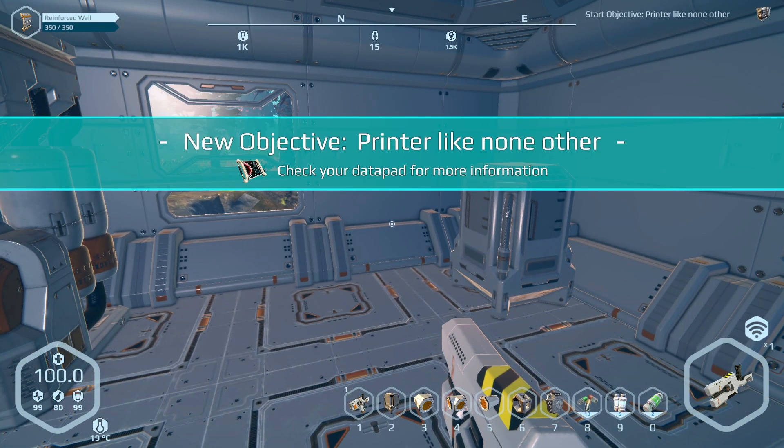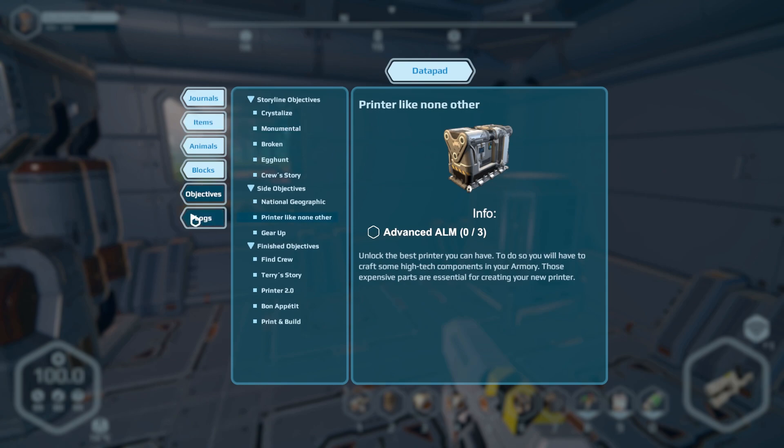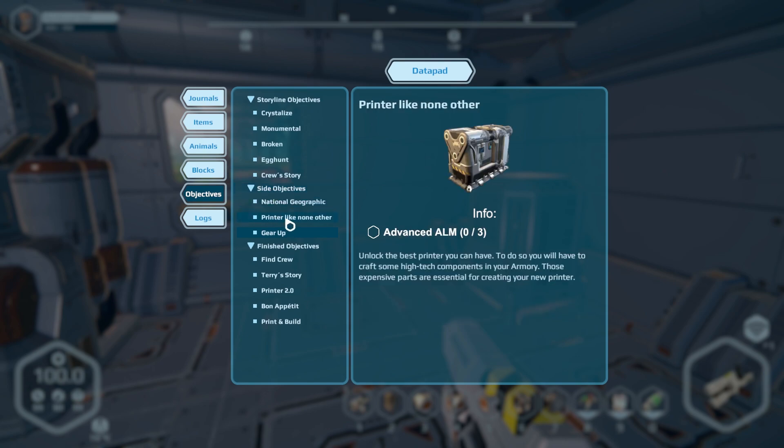Task obtained: gear up. New objective: printer like no other. The data pad has more information. Okay, let's go to our objectives. Gear up — it wants us to craft a jetpack, a suit, and a multi-tool. Printer like no other — unlock the best printer you have. High-tech components in your armory; those expensive parts are essential for creating.